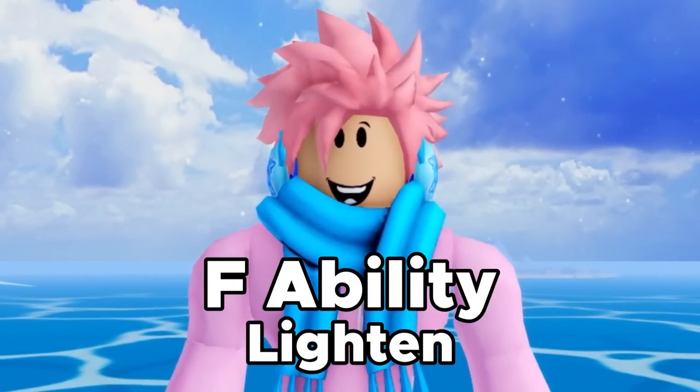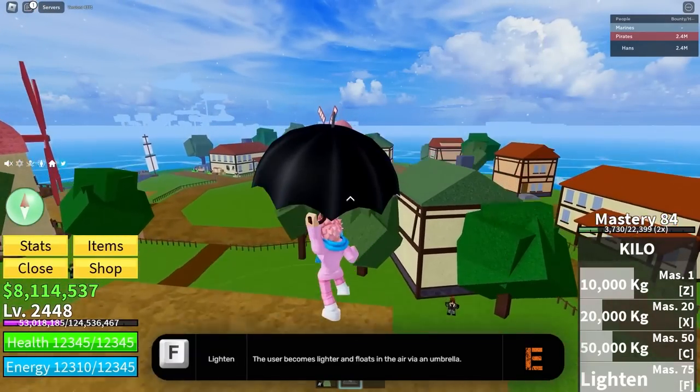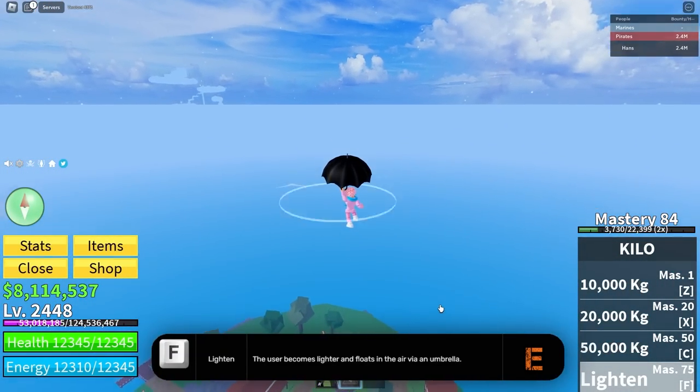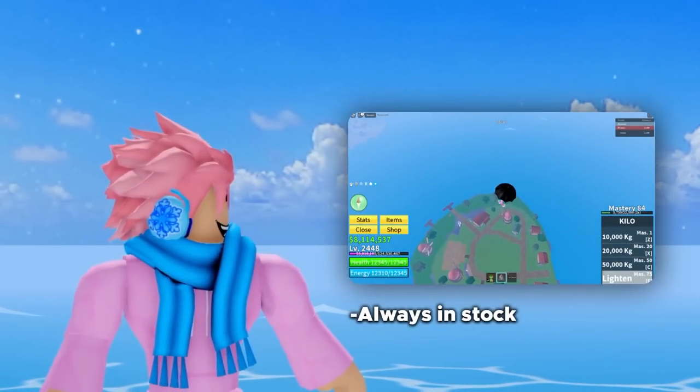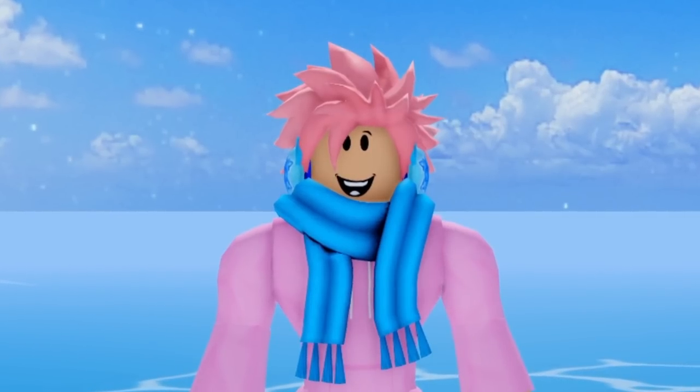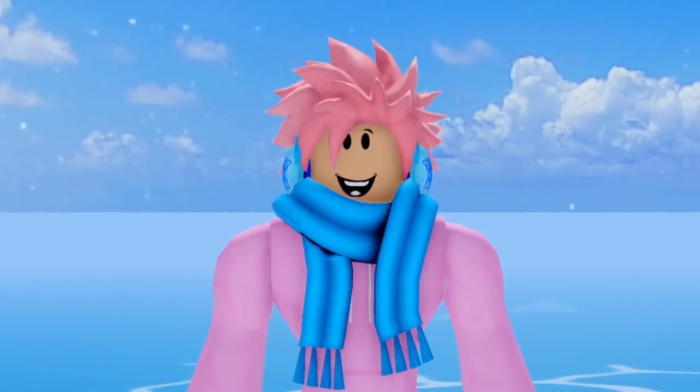The F ability is called Leiden, and for this one you basically just spawn in an umbrella, and as long as you keep holding the F key down, you keep flying higher and higher. A pretty good thing about this fruit is that it's always in stock and really cheap. But if you have this fruit equipped, you probably want to get a different fruit as soon as possible.